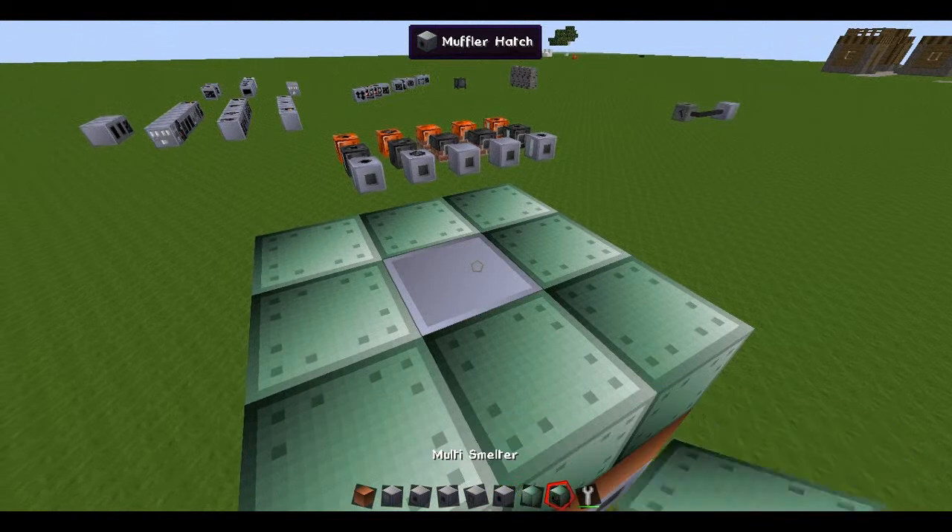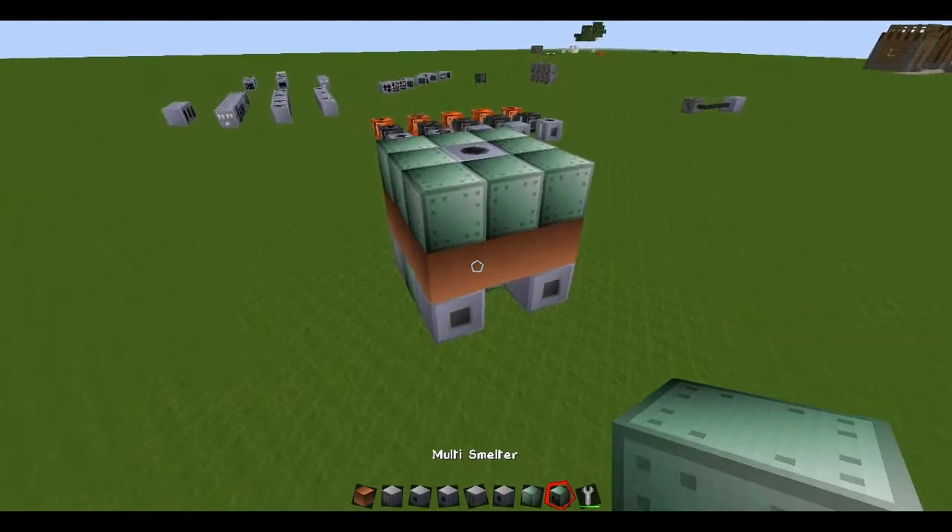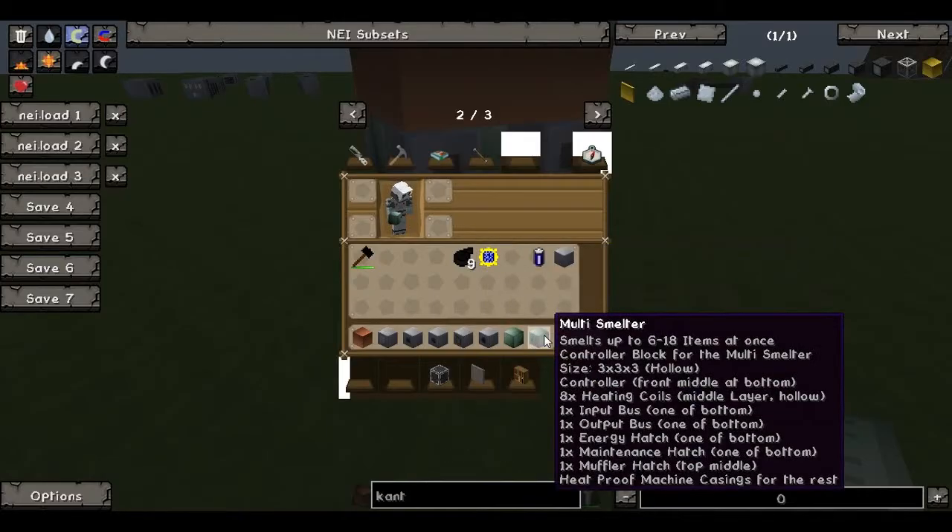The muffler. Relay to the correct side. And you have the control — the multismelter control.